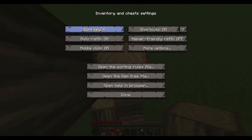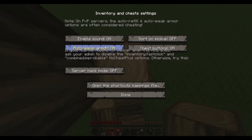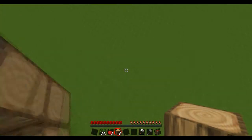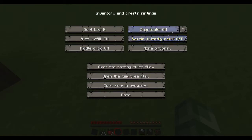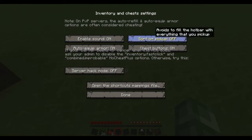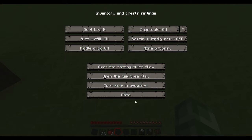You can edit various settings: your sort key, auto-refill, middle click which will sort your stuff as well, shortcuts which enables various shortcuts, repair friendly which swaps out a tool that's just about to break for something else, sound, auto-equipped armor which puts on better armor when you sort, sort on pickup which places picked-up items straight into inventory without clogging slots — sometimes good, sometimes not — chest buttons, and server hack mode which allows you to turn it on server-wide. You also have shortcut mapping, sorting rules files, and more.